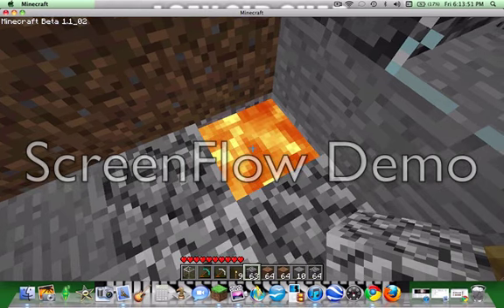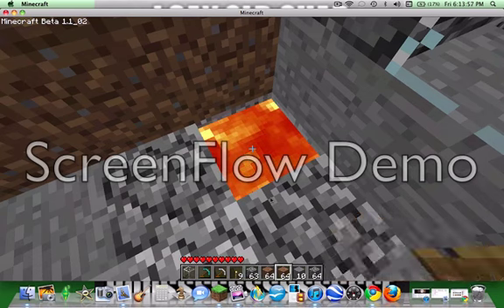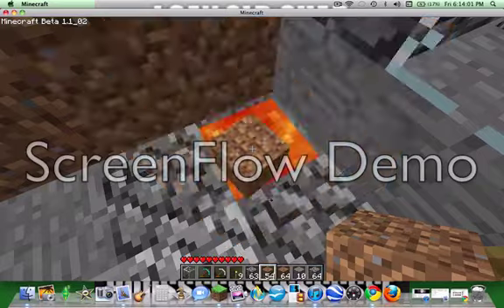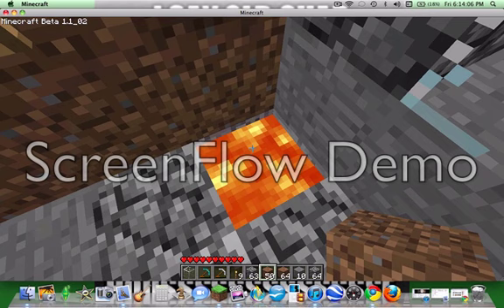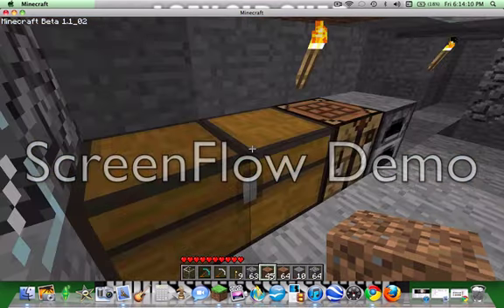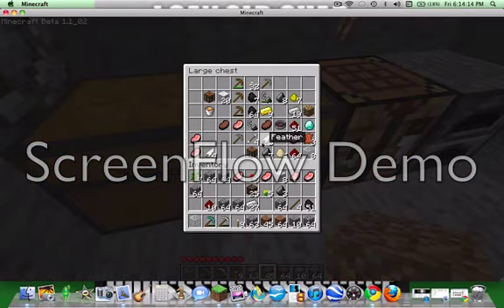This is an incinerator. To show you how it works, I'll throw some dirt in there. It just destroys the dirt. Obviously I missed with that last one. To get that, I just made a bucket and got some lava. I have a spare in there, obviously.